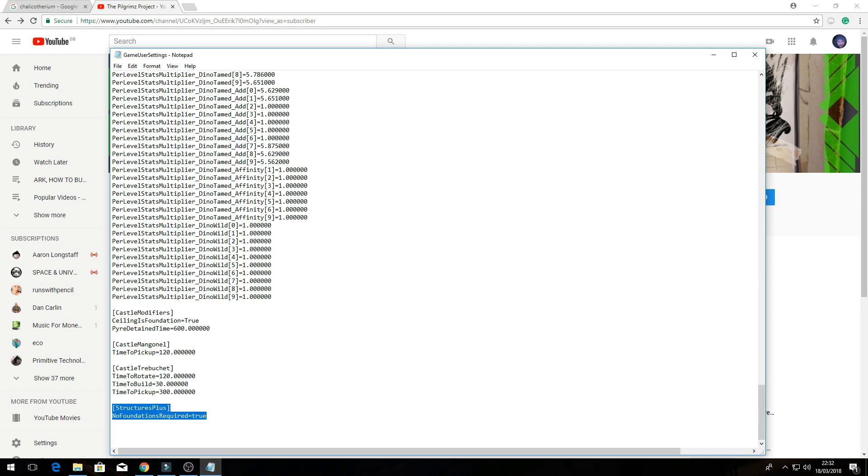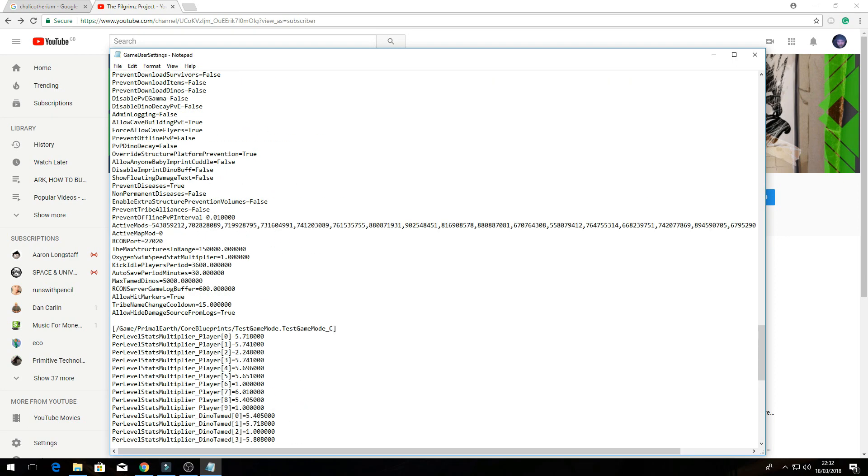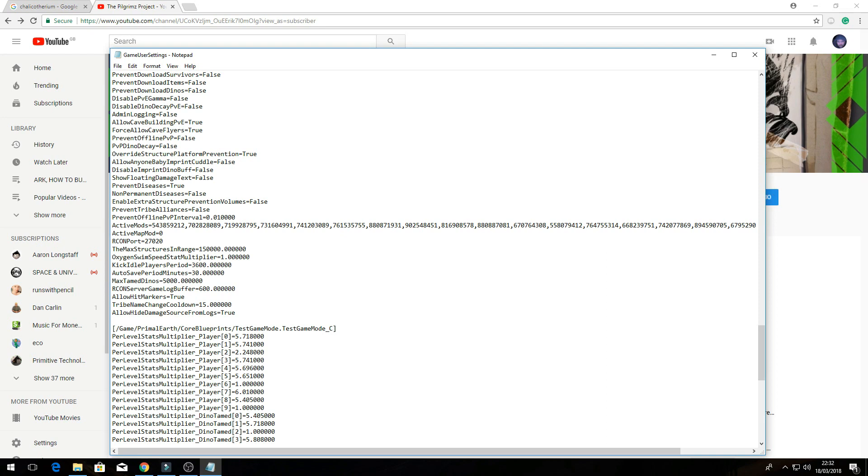At the bottom, that's for Structures Plus — it'll let you build foundation ceilings out as far as you want and you won't need any sort of support for them. I also changed the max structures in range to about 150k, just so you don't run into any problems when you're building something massive.